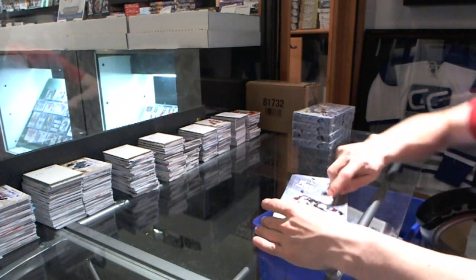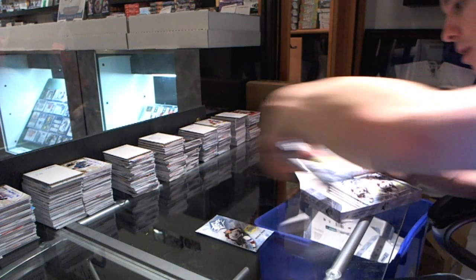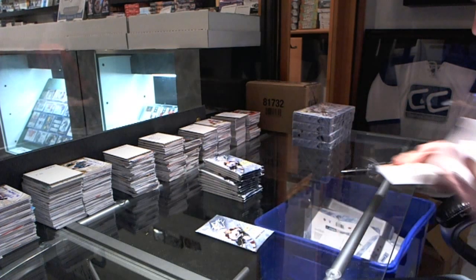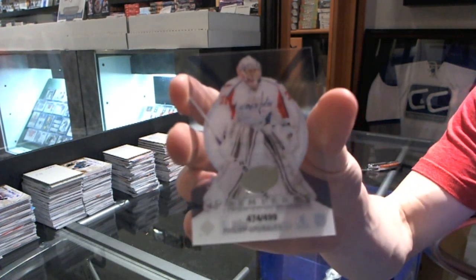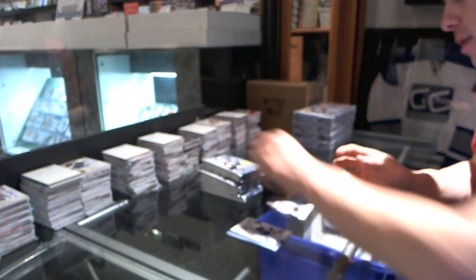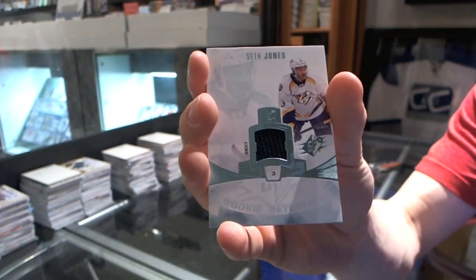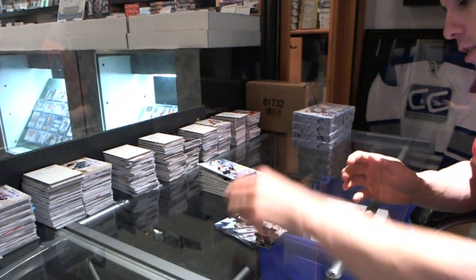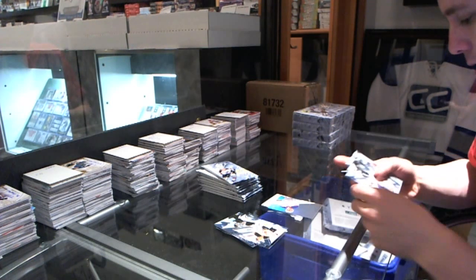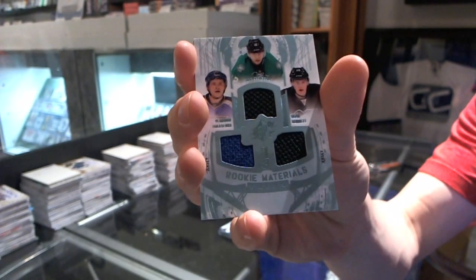Box 2. We've got an Ice Premieres rookie number 499, Philip Grubauer. We've got a rookie materials Seth Jones. Rookie of Justin Schultz. We've got a rookie materials triple: Vladimir Tarasenko, Alex Chason, and Bo Bennett.